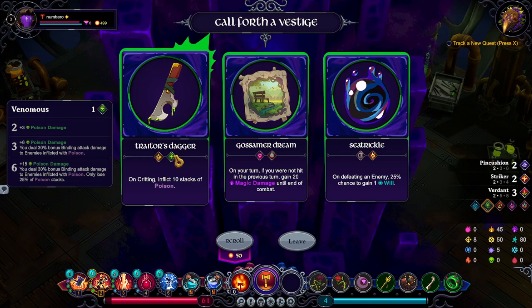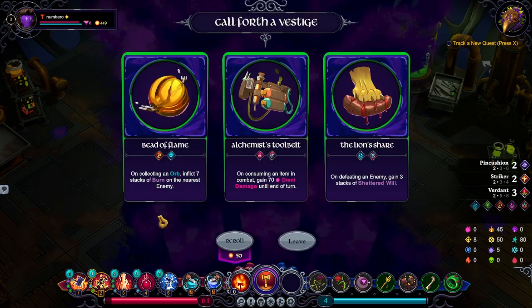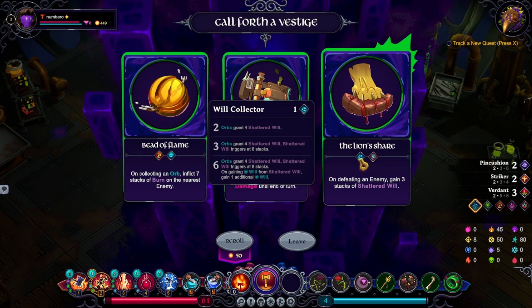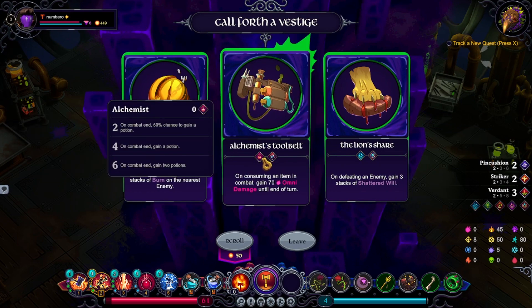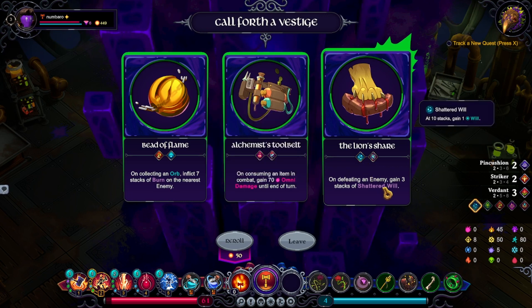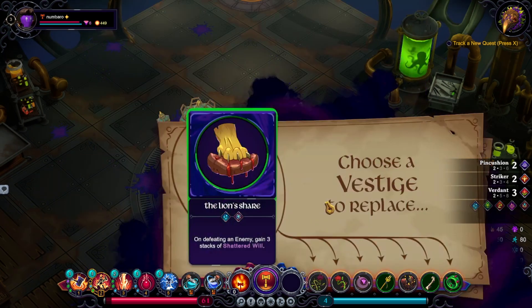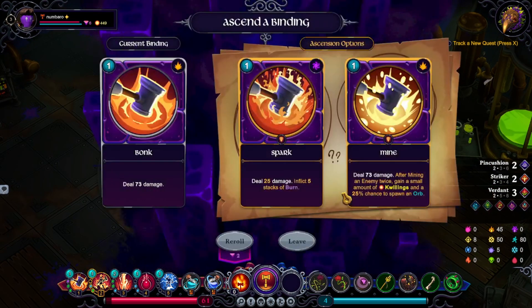Venomous — upon critting, inflict 10 stacks of burn. That's not amazing. Let's do another re-roll. This is the only one that will give me something — upon defeating an enemy, gain three stacks of Shattered Will, and at 10 stacks, gain a will. I'd have to get rid of something. Oh, never mind — I don't even want that.